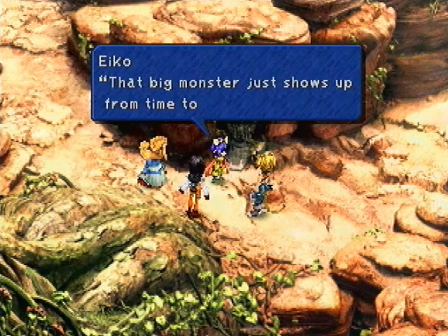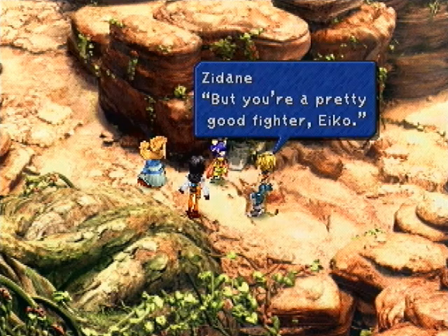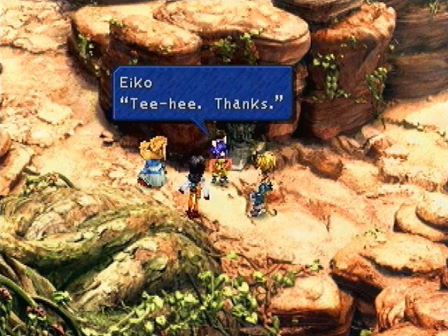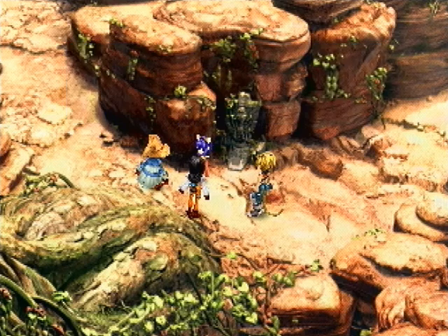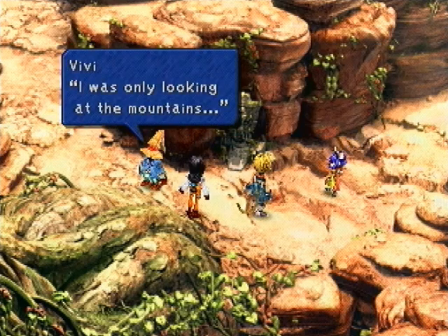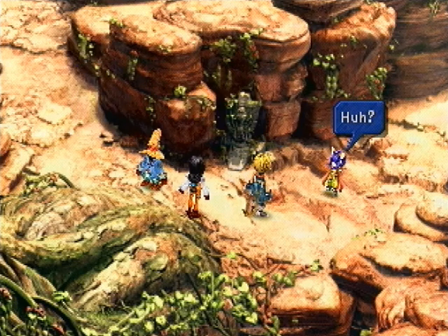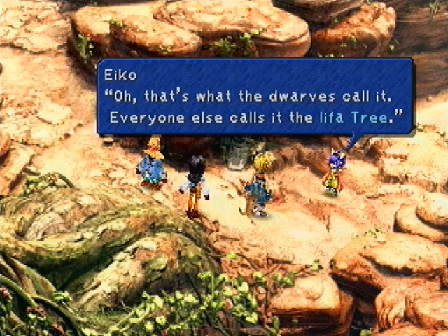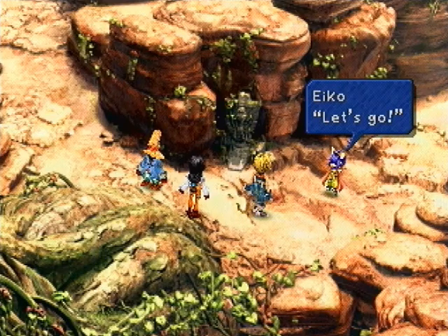That big monster just shows up from time to time — I usually just run away. That's not the way to my house — that's the way to the Iifa Tree. This way to my place. I was only looking at the mountains. The Iifa Tree? I thought it was called Sanctuary. Sanctuary! Oh I just had to do it one more time. Oh, that's what the dwarves call it. Everyone else calls it the Iifa Tree. The Iifa Tree? Let's go.